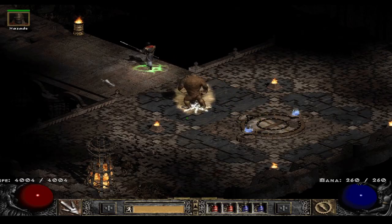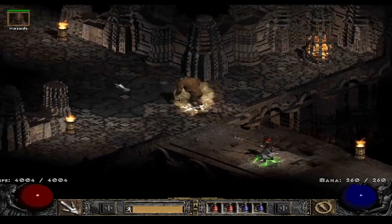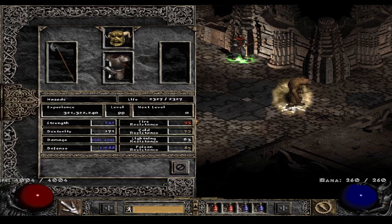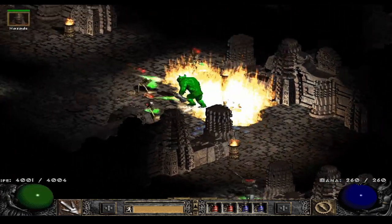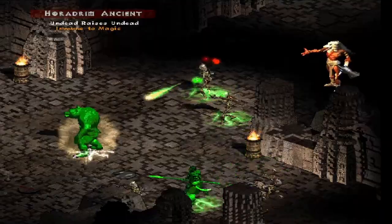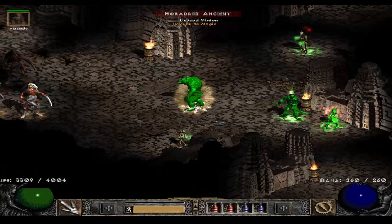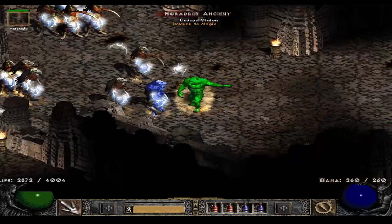For now we'll show the mechanics — look at the lightning damage and how I survive. You can see I'm somewhat two-shotting players 8 mobs that don't have that much health. I'm going to show off the lightning damage; notice the Horadrim engine health bar at the top. On players 8, mobs with even medium lightning resistance are just not really going to die.